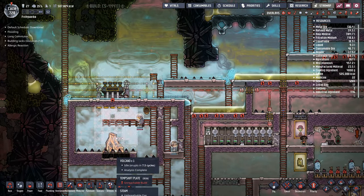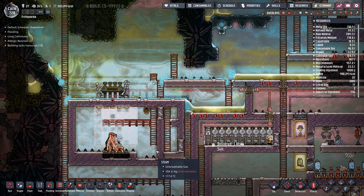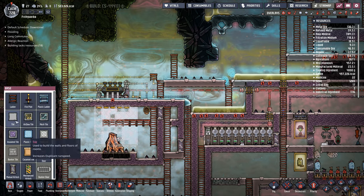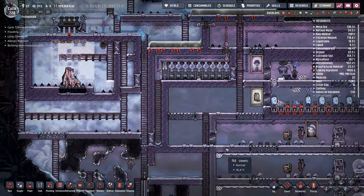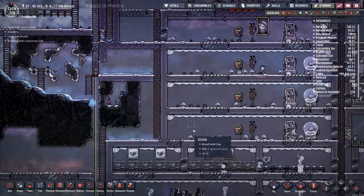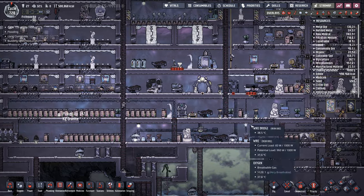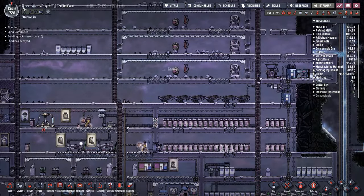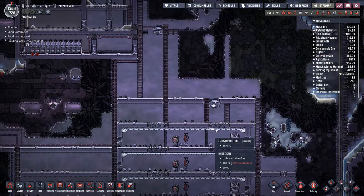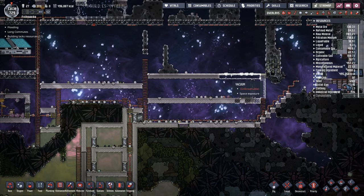We've got seven cycles before the volcano erupts. They're doing a pretty good job getting all the temperature plates in — they can't get the ones down here because I've got a double step on the ladder, which I just realized. I want to put another ladder step in there so they can get through and place the rest. They're still building, still working on that. We're not far off our next dupe — a third one — which will take us up to 30 duplicants working our farm. That is going to be absolutely fantastic. There's a shovel egg right there.